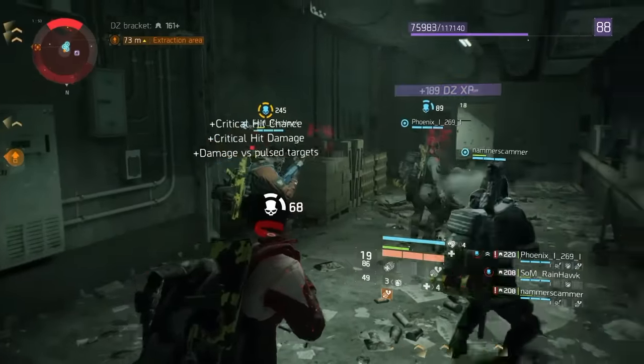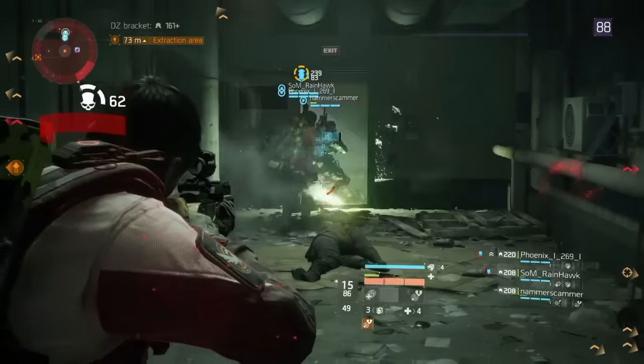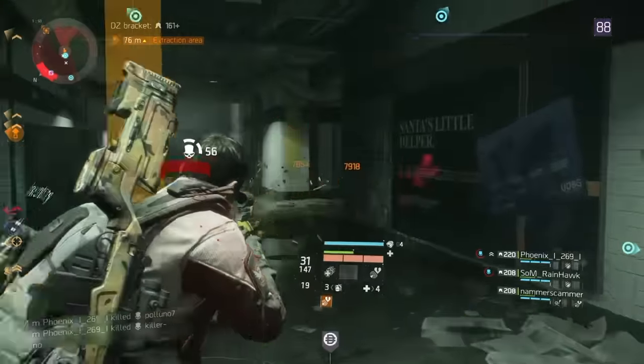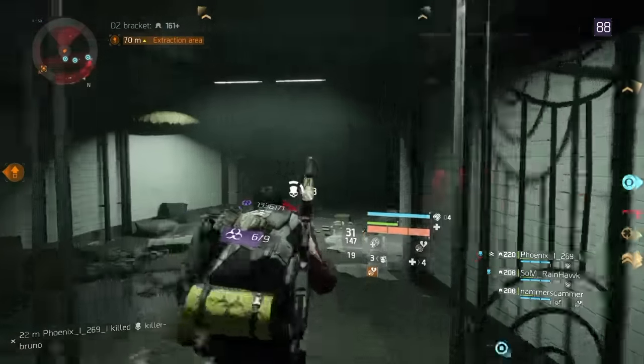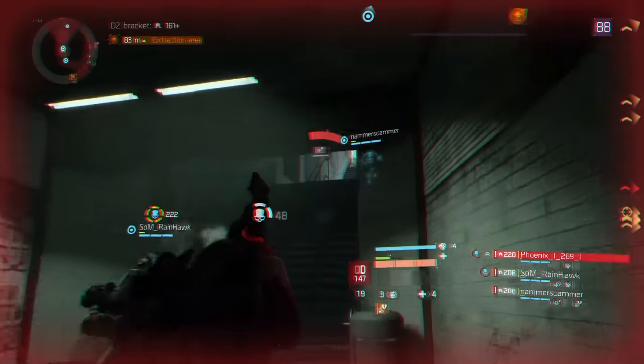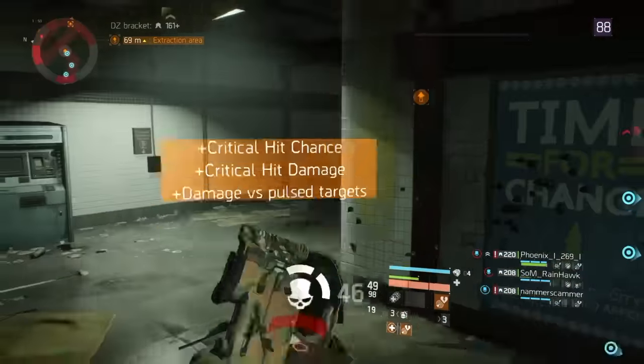The next thing we're going to talk about is choosing where to fight. You can see here we have pretty much locked down this entire area — this is not somewhere we just got stuck in, this is somewhere that we chose to fight. You want to choose the place that best suits your group. What we've done is basically created a situation where we know the areas they can come from, we have an exit behind us if we need it, and we've got a bottleneck. Bottlenecks are huge — it forces people to crowd through one doorway, and with the collision detection in this game, that makes it much easier to mow people down.